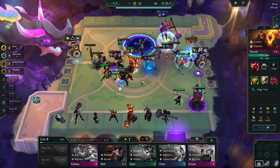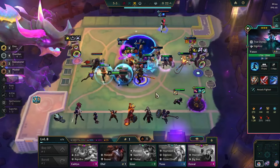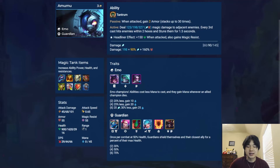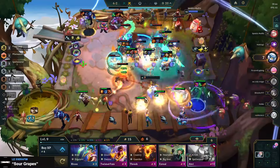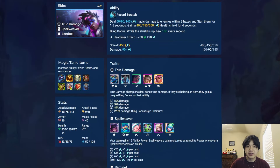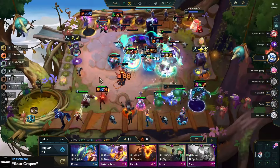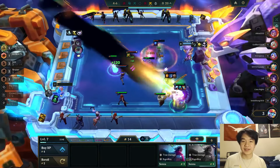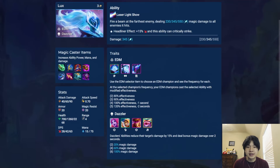Moving on to 3-costs. Amumu is an AP tank who passively gains armor when attacked until the end of combat. His ability deals magic damage to adjacent enemies, with every 3rd cast both hitting and stunning everyone within 2 hexes. His headliner gives him HP and makes him gain MR when attacked through his passive. Echo is an AP tank whose ability deals magic damage and stuns surrounding enemies and gives him a shield. His true damage bonus gives him flat healing per second while his shield is active. His headliner gives him HP and AP. Lulu is an AP carry who shoots a bolt that pierces, hitting up to 2 targets. Every 3rd cast, she instead stuns the nearest 3 enemies and deals a little less damage. Her headliner gives her bonus AP. Lux is an AP carry who fires a laser beam at the furthest enemies, damaging everyone hit. Her headliner gives her crit chance and lets her ability crit, meaning you don't need Jeweled Gauntlet.